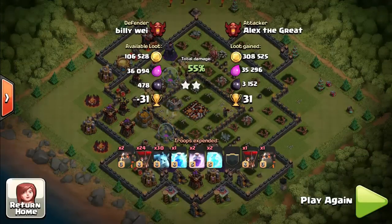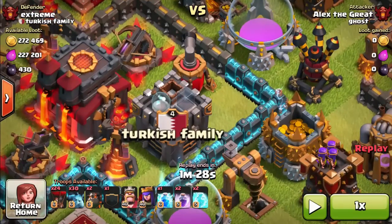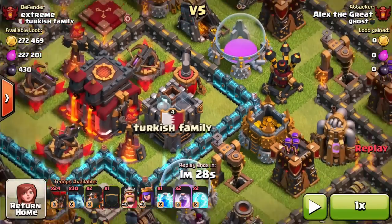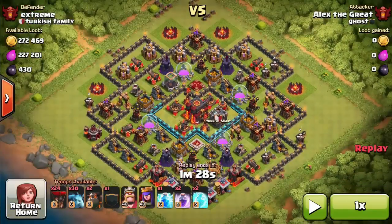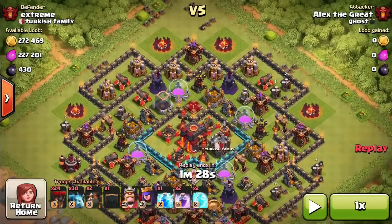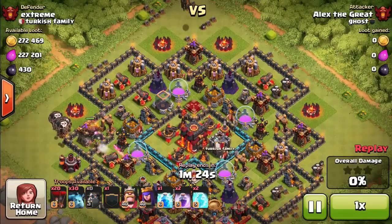Quite frankly this base is not three-star-able — maybe some people could do that, but I'm very happy with this outcome, getting 31 trophies. Now here's a similar base with a level six air sweeper. The only difference is the middle of this base looks a little different, but the design is identical. The air defense towers are also more split apart. We're gonna try to go from the top because his queen is down.